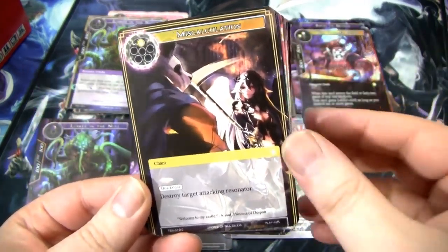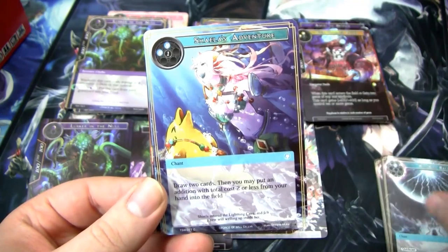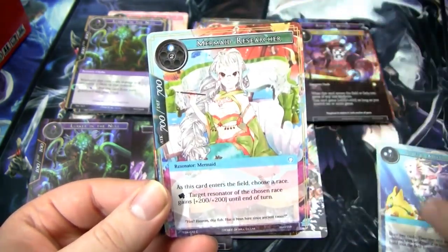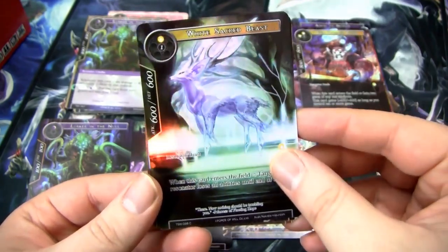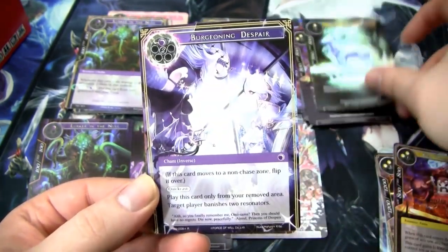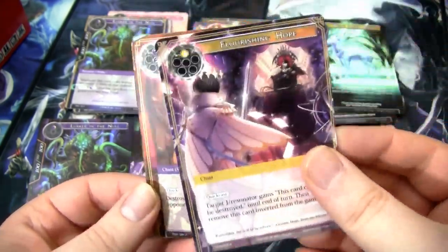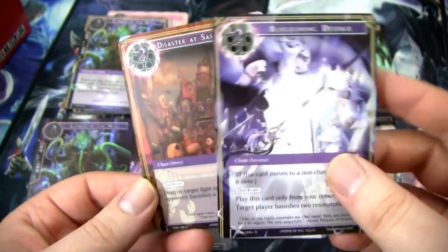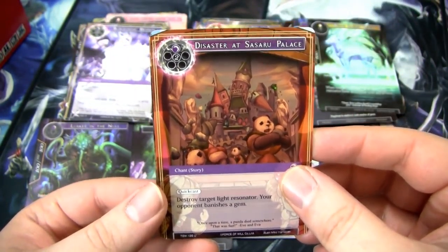We have another Miscalculation — really good card. So light, fire, and dark are all looking really good so far. We have the white Sacred Beast that is not a Sacred Beast, which is lame. We have Burgeoning Despair — one of the flip cards. We're getting a lot of good black and white, or light and dark cards. Disaster Accessory Palace, followed by Piggy's Shadow.